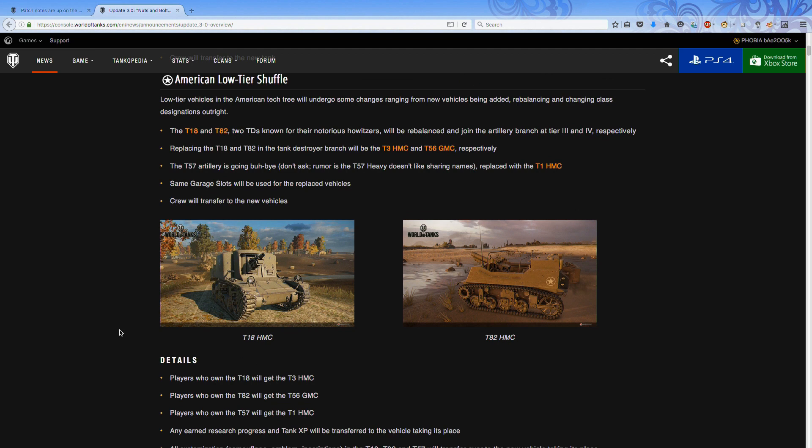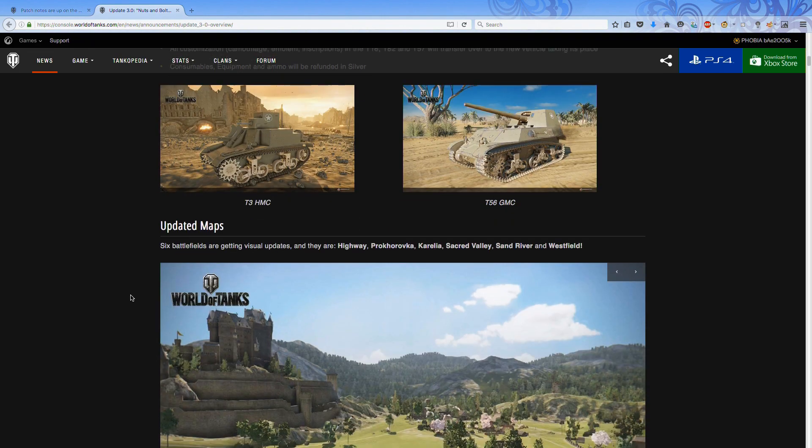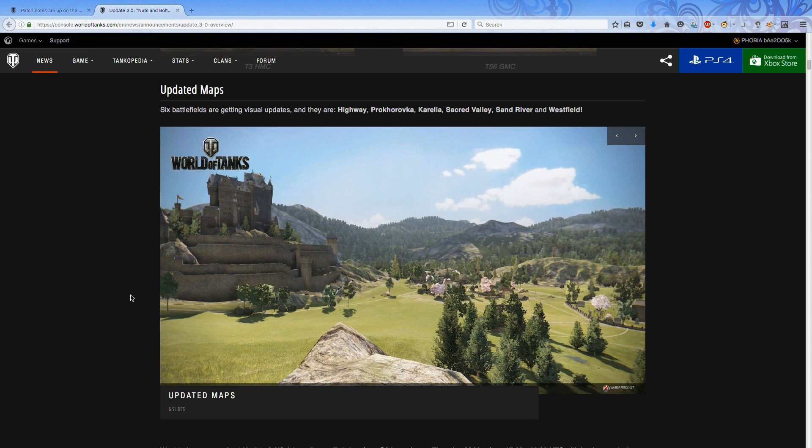Moving further down, there are some changes to low-tier American tanks — not really much of a queryable aspect. I mean, they're just tier 2 tanks. Some of the TDs are really good at that tier — the T18 HMC has got some trolley armor at the front and does bounce quite a bit. The T57 tier 2 artillery is being removed and replaced with the T1 HMC. It's not something a lot of people would be too fussed about since they're low tiers you'll get past relatively quickly.